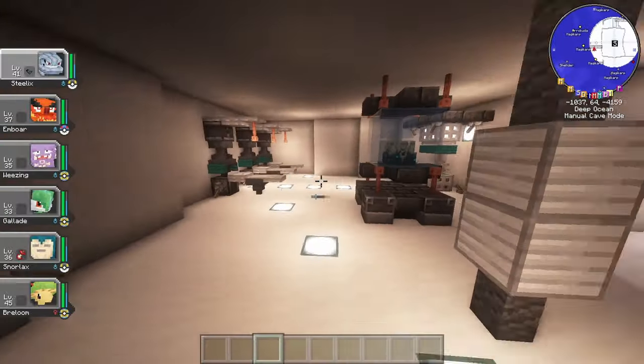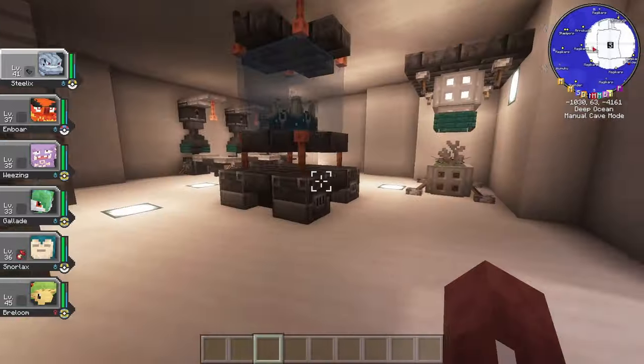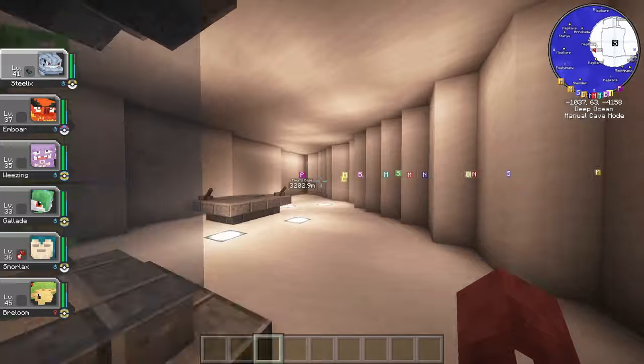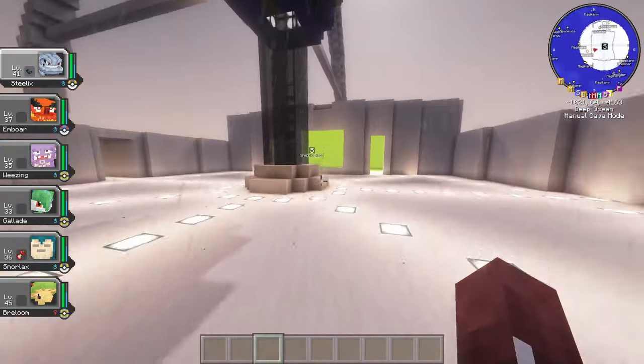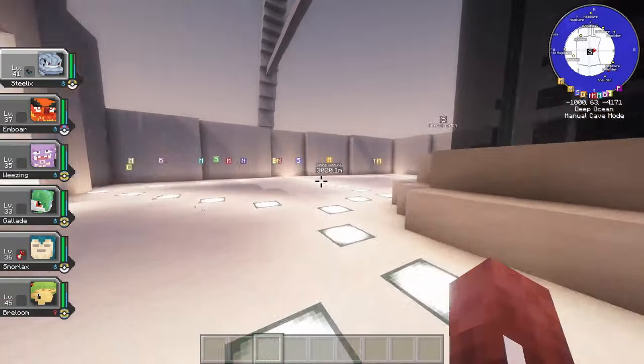Hey everybody, it's Moth here and welcome back to Cobblemon. Today we've got something super exciting — I'm here in my lab again and we are breaking down the latest Cobblemon version 1.14.1 that dropped on December 23rd, 2023. Get ready because there are some pretty cool additions to the game.